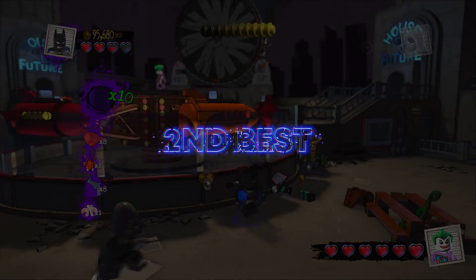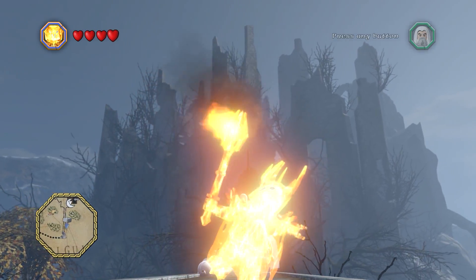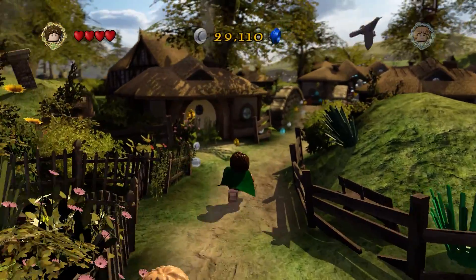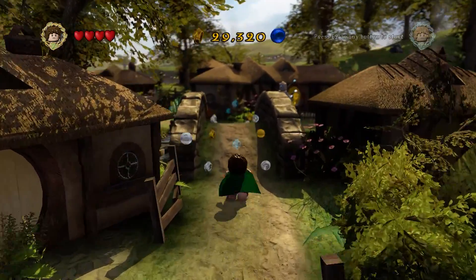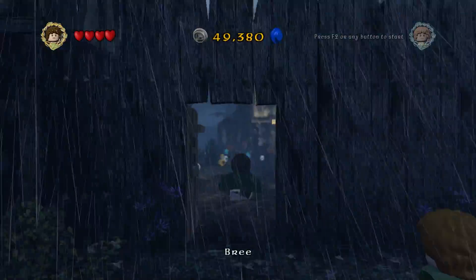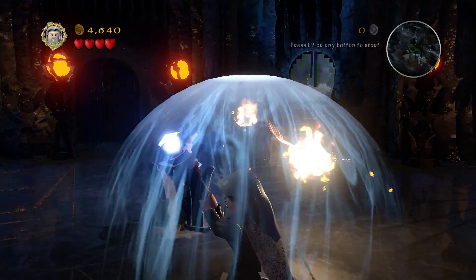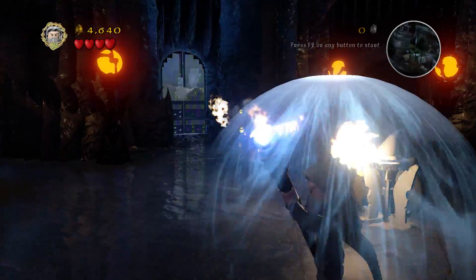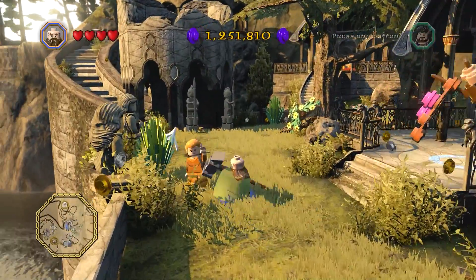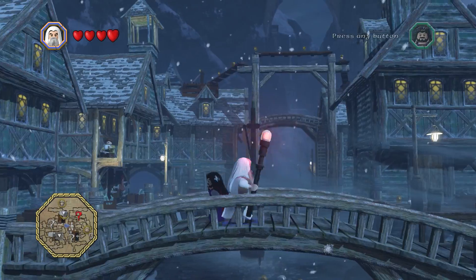Coming in at second best is from Lego Hobbit and Lego Lord of the Rings — I'm going to put them both together, because it's basically Lego Middle Earth. If you know The Hobbit and Lord of the Rings, the first film of the trilogy mainly is the one where they begin their journey, and when you're playing through these films in both of these games, it really is great, because you do get to explore the open world and it really does open up. In Lego Lord of the Rings, you play through the Fellowship of the Ring, and when you're going through the mountains and just progressing through the story, it's fantastic. Same goes to apply to Hobbit, when you go on your unexpected journey.